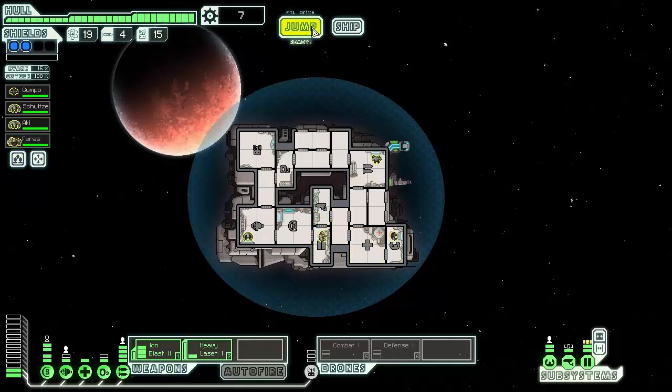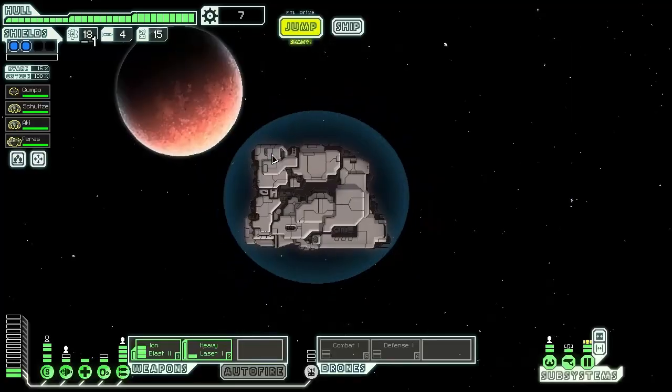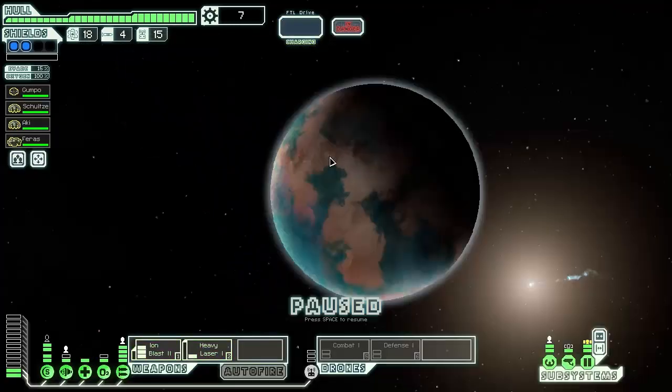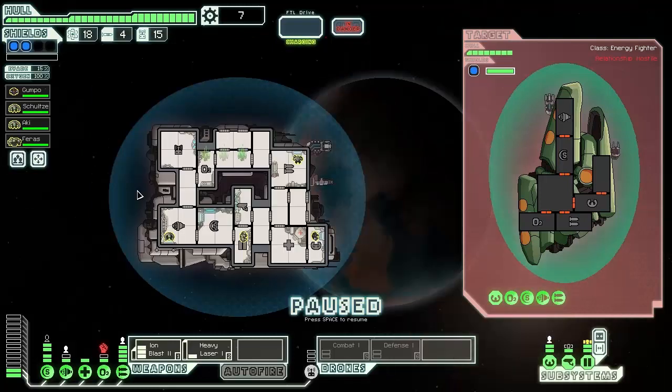We've got a store but we're not going to be able to do anything with it, so we'll go here because it lets us see everything and get to the store as well. Intruders on board! There are a few more Zoltans in their customs checks — a team of border police beam on board. Just a little confusion over weapons licenses, but things escalate rapidly from heated discussion to gunfire. We're going to open these doors immediately.